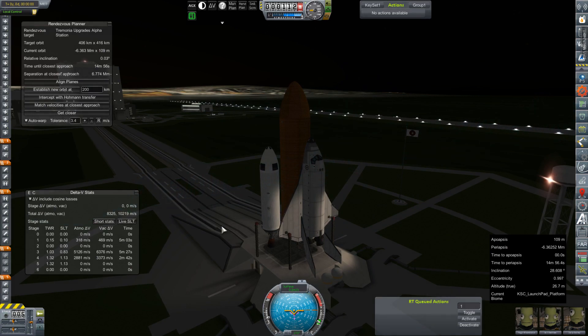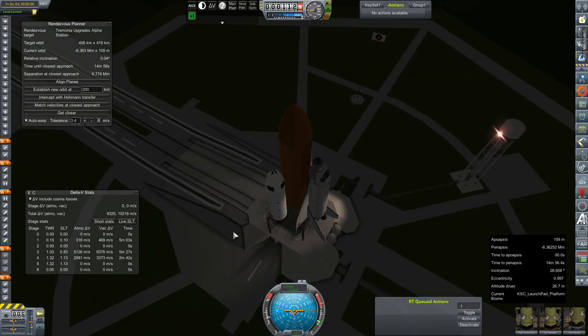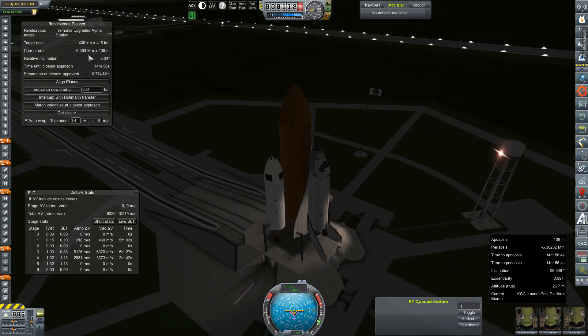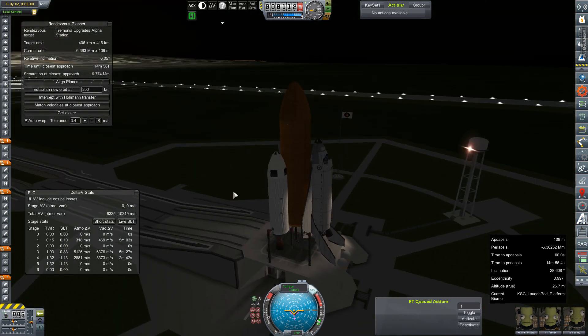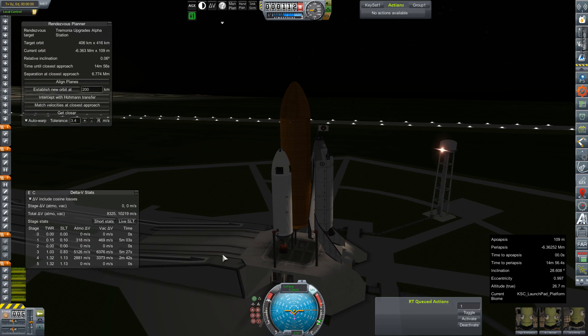Hey everybody and welcome back to Kerbal Space Program RP-Zero! We are out here on the launch pad with the SKS shuttle that we worked on in the last buildisode slash Twitch recap, and we have set our target for Tremonia Station. Our relative inclination is gradually increasing, so we're just going to go ahead and get this off the pad right quick. Throttle is set to full, SAS is on, ignition!